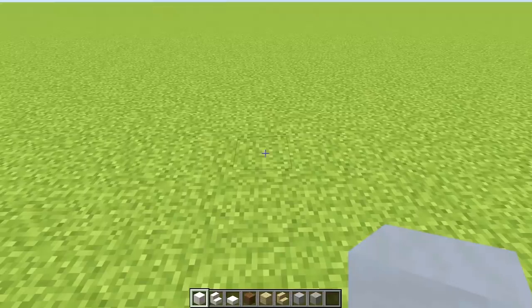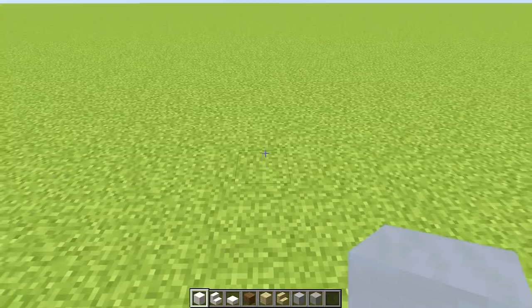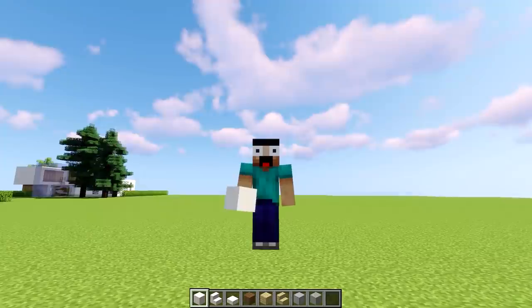The most important thing about the let's build is the foundation, so do spend a little bit of extra time watching this part. If you get this correct, everything should be lining up perfectly fine in the end. Let's go — three, two, one — and place it down. We place on the first block.